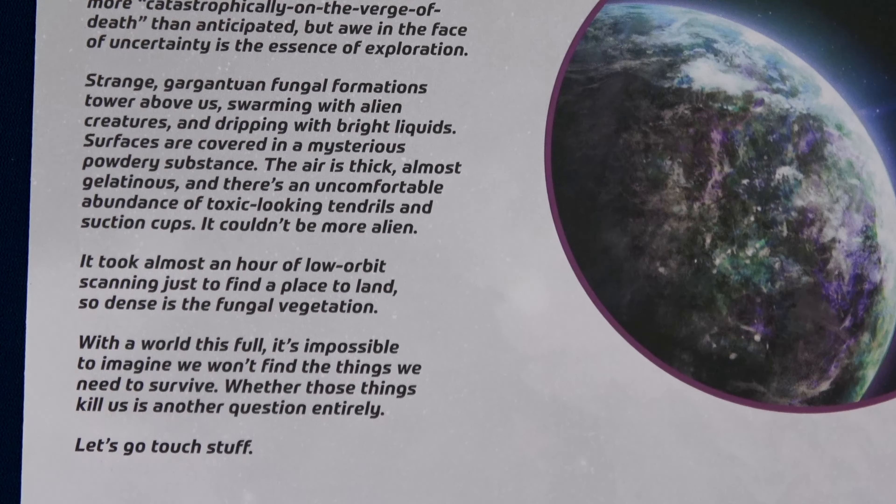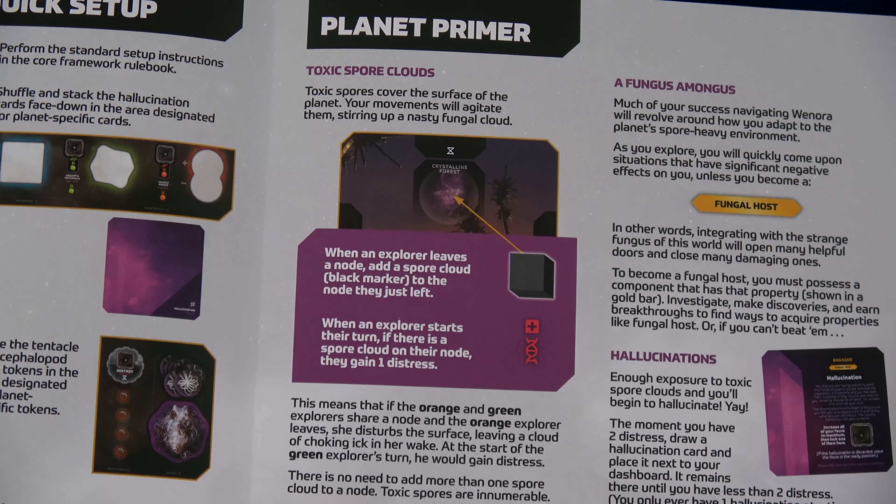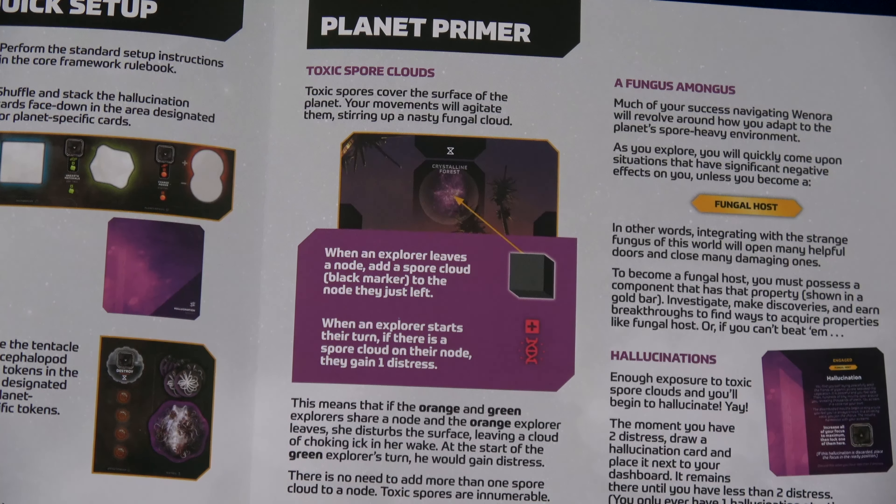This planet will have toxic spore clouds covering the surface. Your movement will agitate them, stirring up a nasty fungal cloud. When an explorer leaves a node, add a spore cloud — a black marker — to the node they just left. When an explorer starts their turn and there's a spore cloud in their node, they gain one distress. That distress pushes trust down and can hurt your focus. If focus goes down too far during actions, you spend more time and can end up losing the game. If the orange explorer leaves a shared node, she disturbs the surface, leaving a cloud; at the start of the green explorer's turn, they would gain a distress.